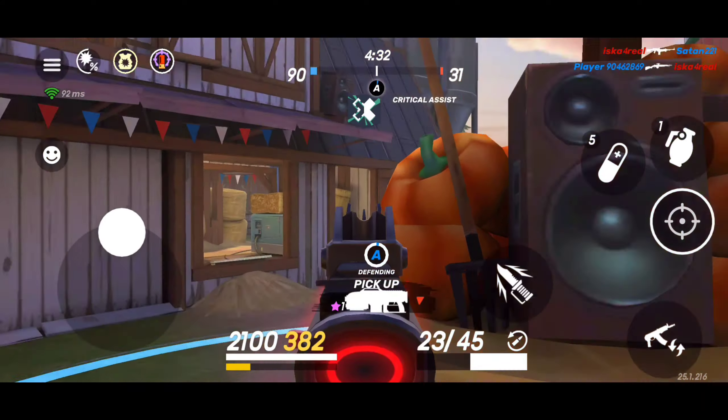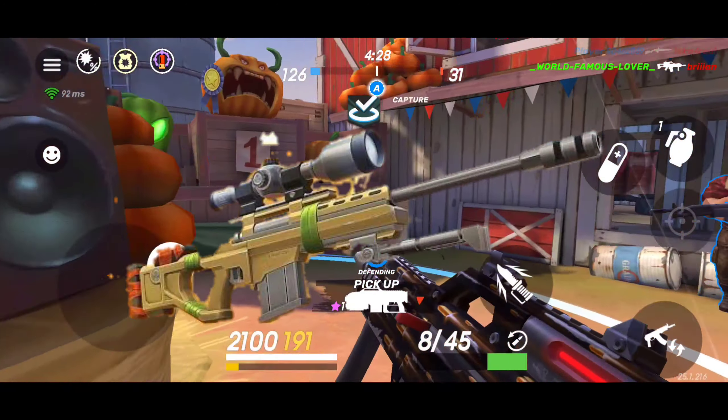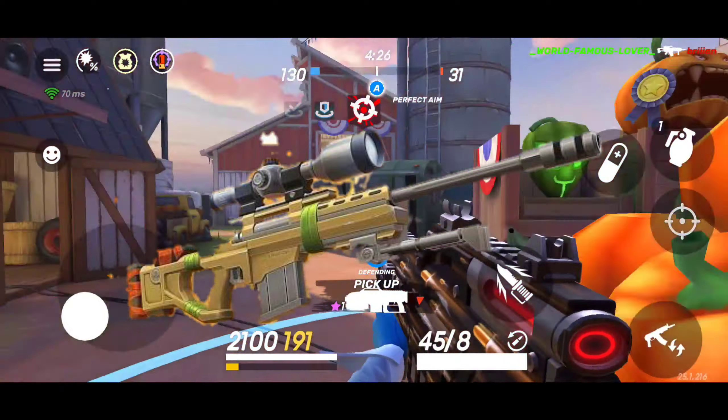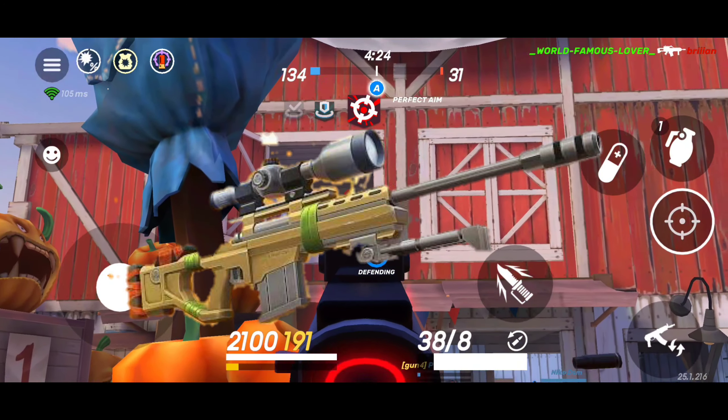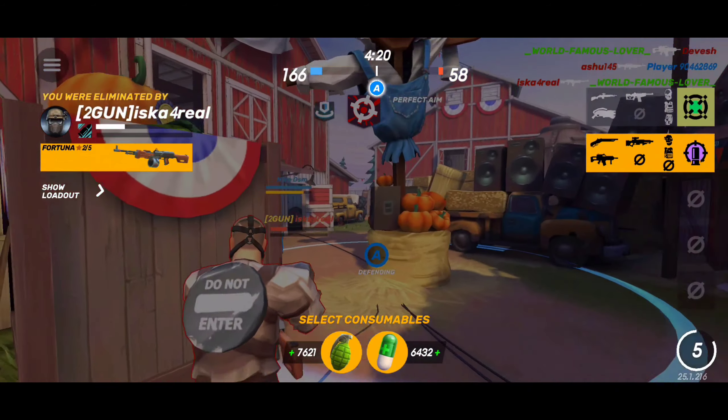If you don't have a good sniper, you can go for Barracuda. Barracuda is one of the best rifles in the game right now, so that's the first pick.